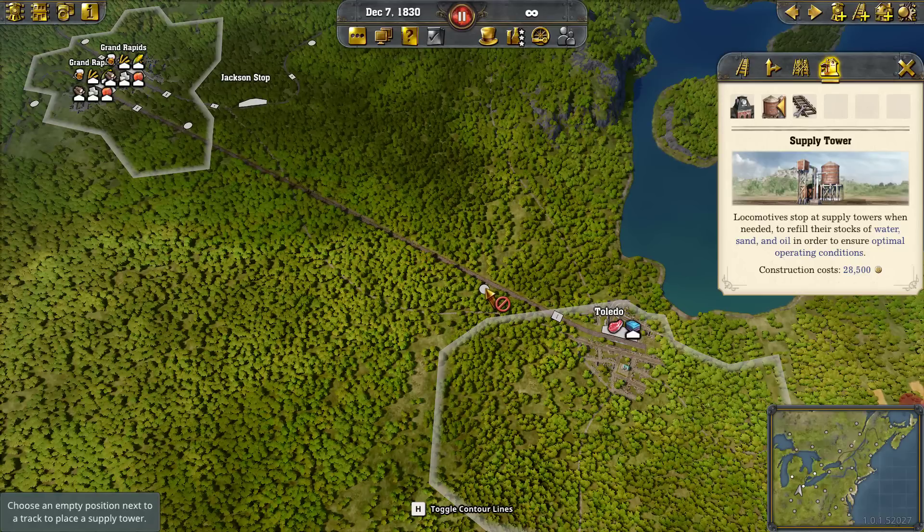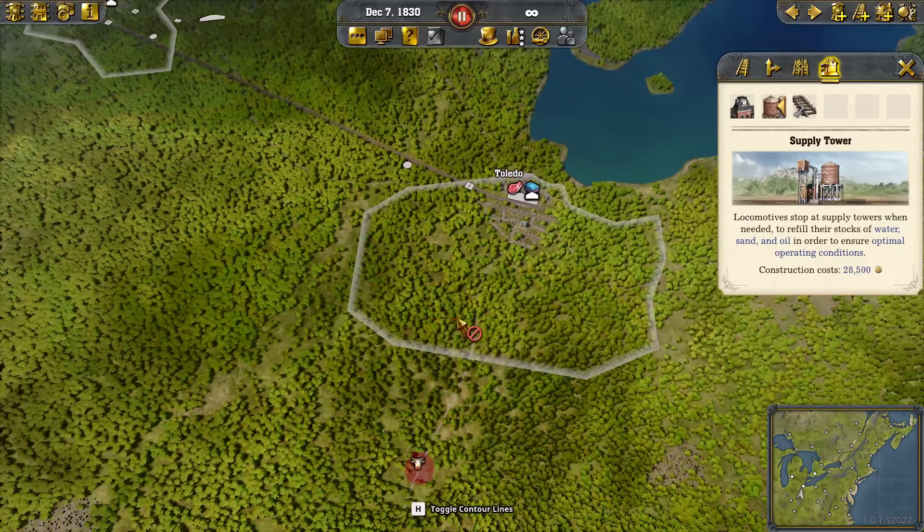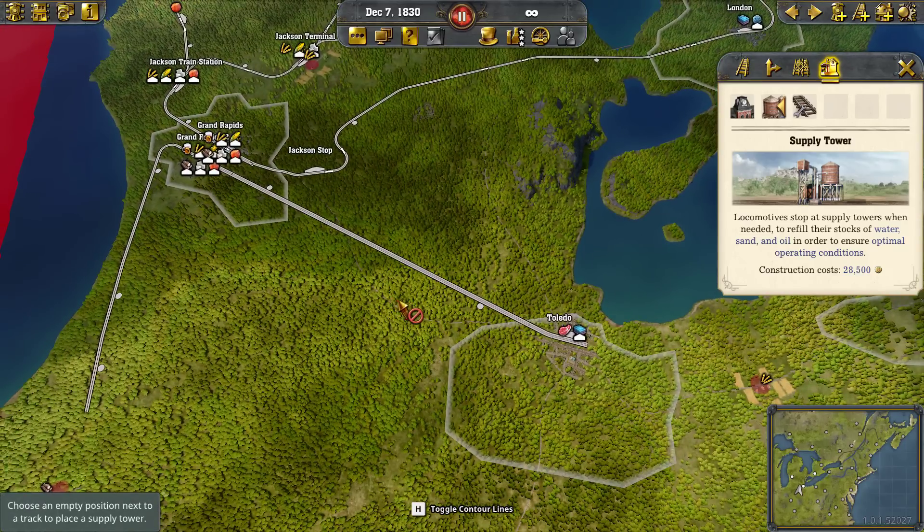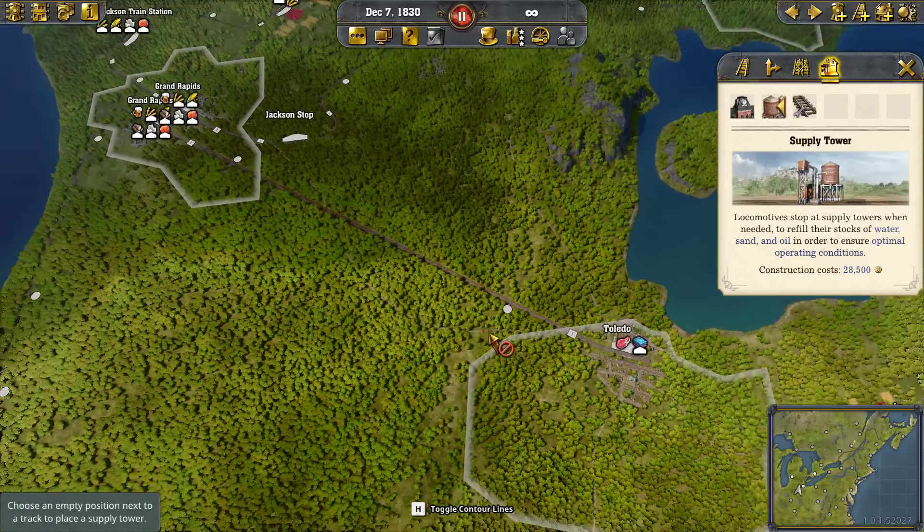Let's go back through the mantra, because this is what you need. Determine your endpoints, lay your track, put in your switches or junctions, set your signals, and put in your supply depots. If you just keep thinking it as you build your line, that's how you do a city-to-city connection.